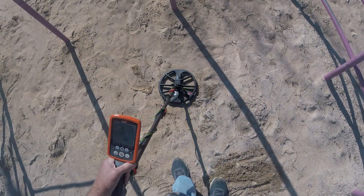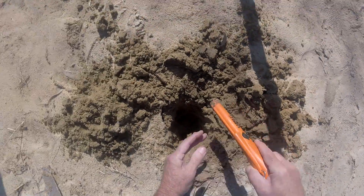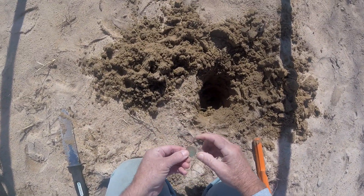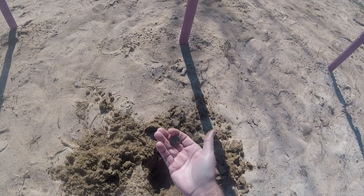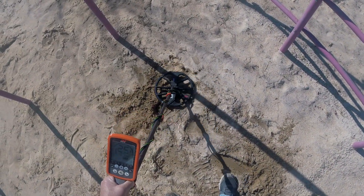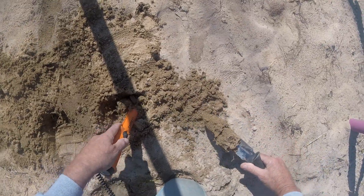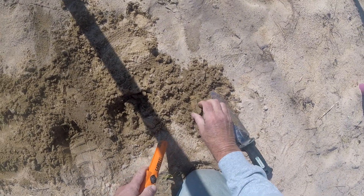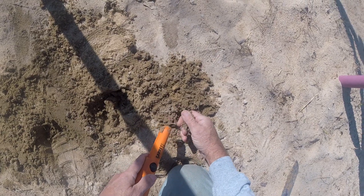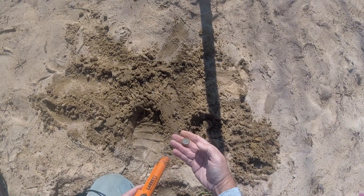Got our first target, it's a 30-31 right down here — there it is, finally. And it's a quarter, been there a while. Got another target right next to the other one, 25, and it says it's shallow. We got it — that's a nice dime.